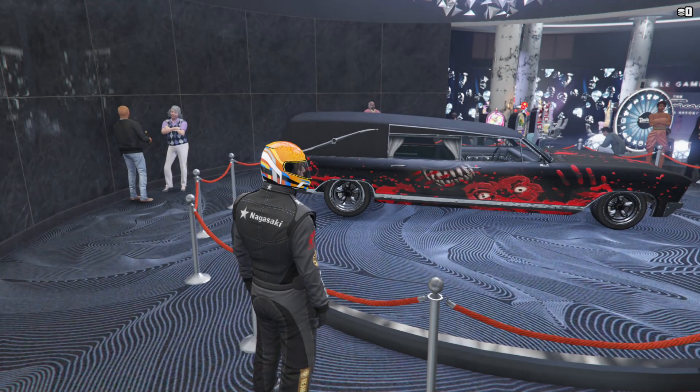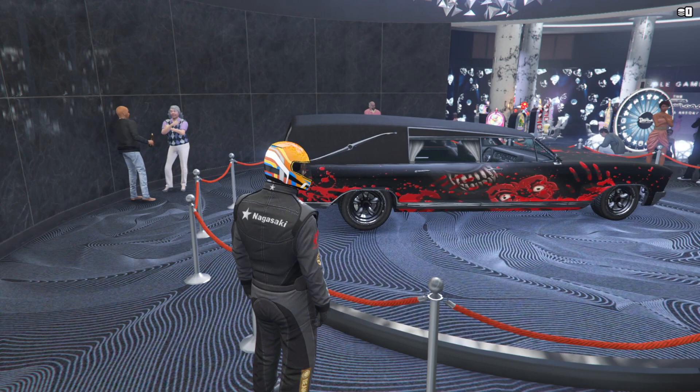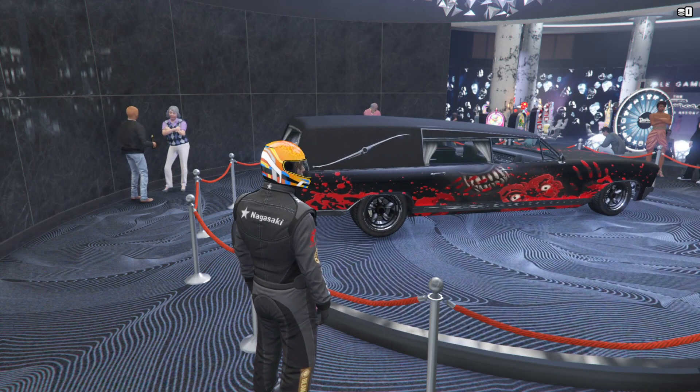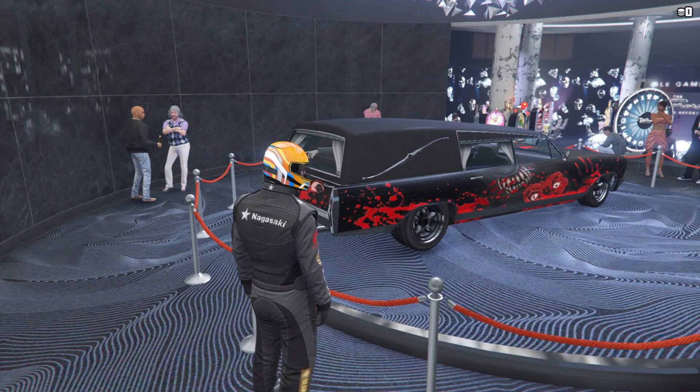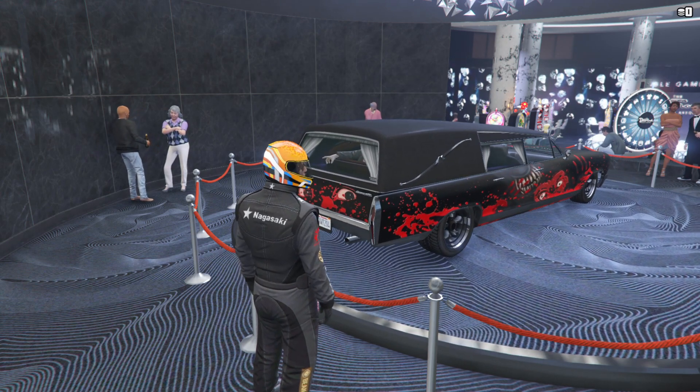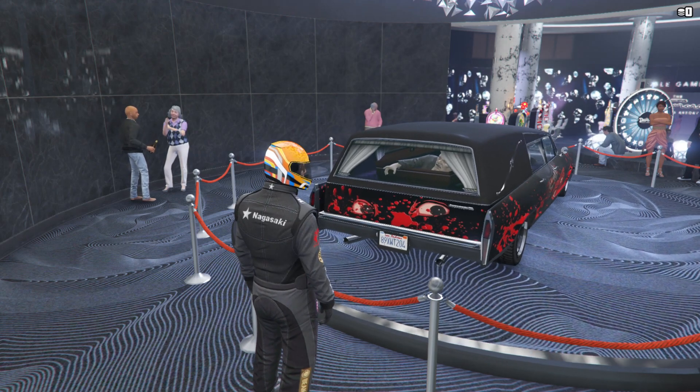The podium vehicle this week is the Lurcher, which can be won by spinning the Lucky Wheel in the Casino. It's in the Muscle class and normally sets you back $650,000. While it's faster than the classic Hearse, it's certainly not fast overall, but it is a fairly unique vehicle and fun to own for the Halloween season.